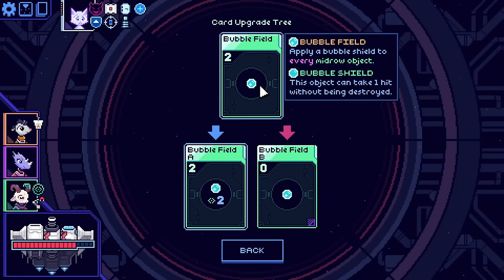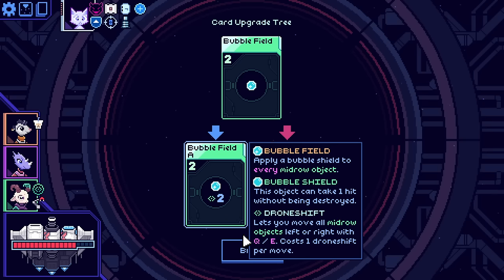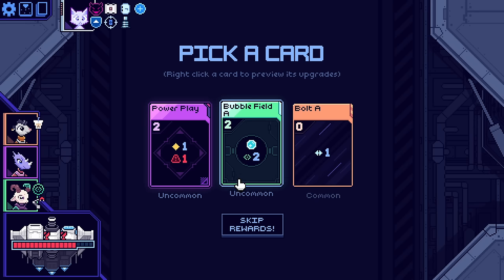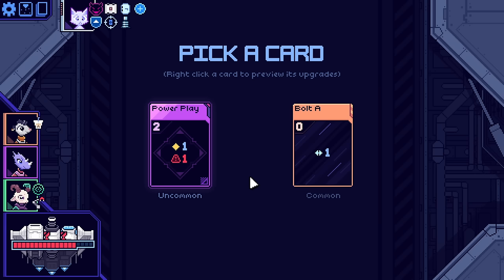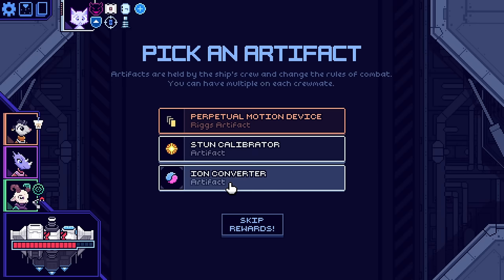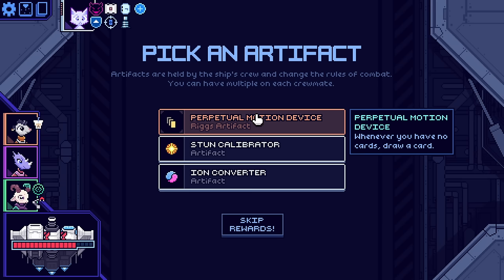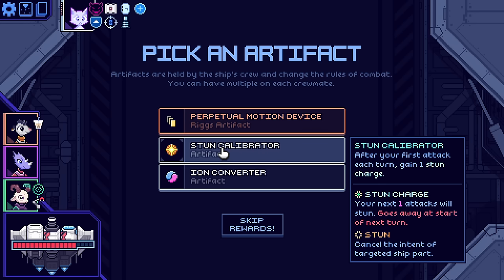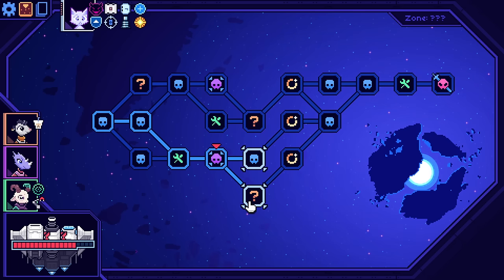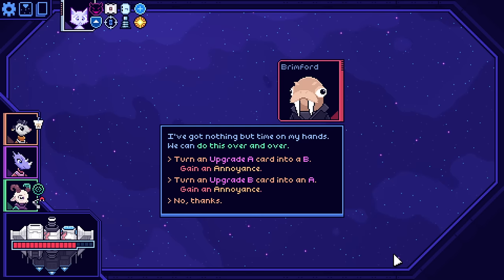Apply a bubble shield to every mid-row object - I do like it. And it's the upgraded one so it also gives them two movement - I do like it. Add damage, all attacks lose a hull - it's bubble field or nothing. I think we have to - it's pretty upgraded, I think it'll be helpful. After your first attack each turn, gain a stun charge which makes your next attack stun. If you end your turn with more than zero energy, gain a shield - it's fine.